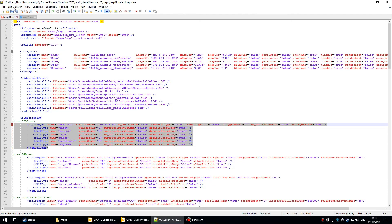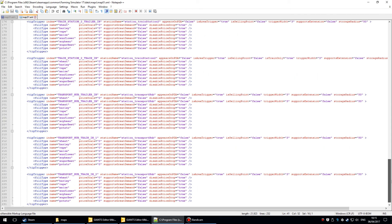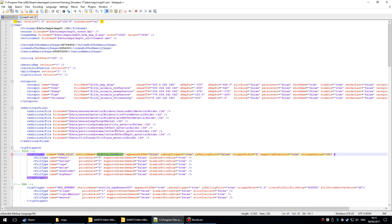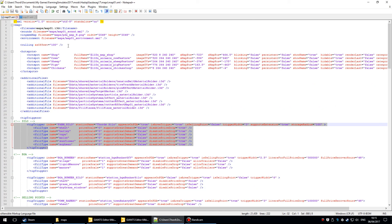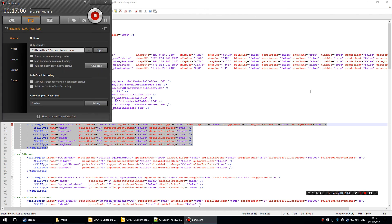That's the map01.xml done. It used to be that everything was defined in Giants Editor but not anymore — we have this XML file. Make sure you edit the right one. I can see this is the same file used for the GoldCrest Valley map. Save that and we'll go into Farming Simulator 17.